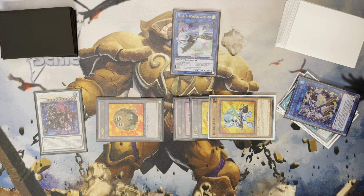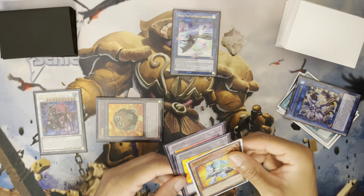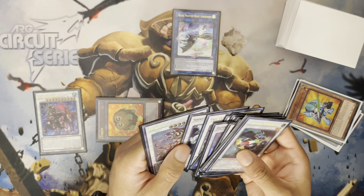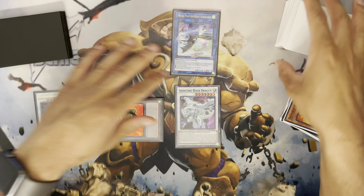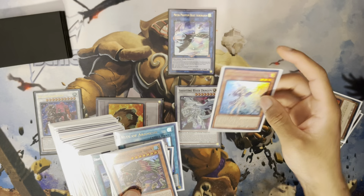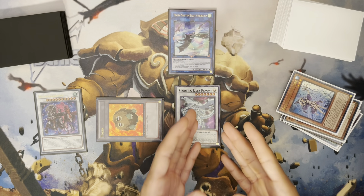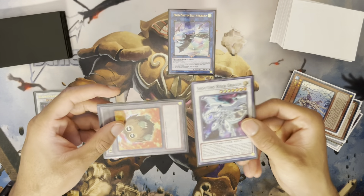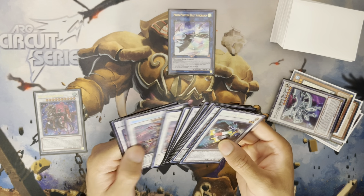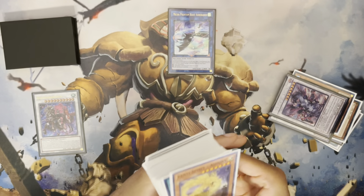I think the better play in this scenario — I've seen a lot of people just go straight into Yazi, but I think the better play is to synchro the two tokens and Despot into a copy of Shooting Riser. Instead of sending Snow — people sort of have a type of functional fixedness with this deck — what we can send is Water Enchantress. By dumping Water Enchantress, it reduces Riser's level by three, making it a level four tuner, which works very well with the token. Now we can synchro Riser Dragon and the token into a copy of Yazi.